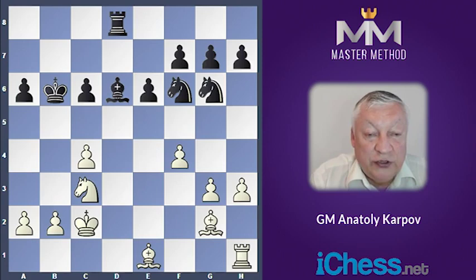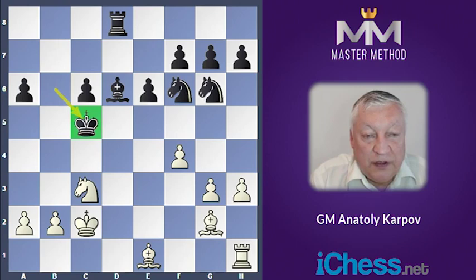C4, c5 — king takes c5, bishop f2 check, king b4 — as we check.